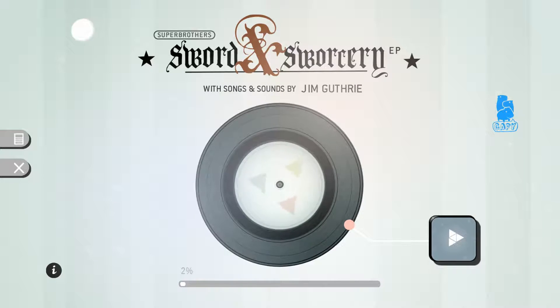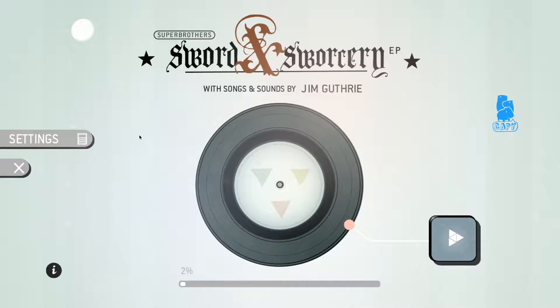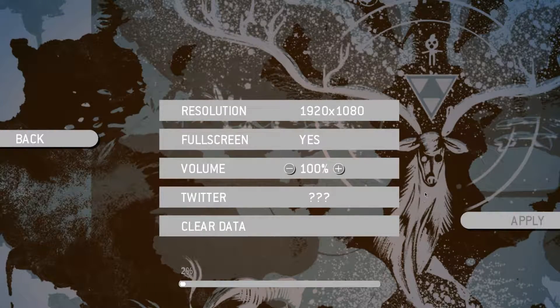It turns out that if you go into the files in your Steam UserData folder, you can find a config.txt file and open that up and find a vSync option, which for some reason is not in the settings menu - which it should be. You also find separate audio controls for sound effects and music. Turning off vSync has fixed the issues, at least for now. I have over 1,000 frames per second in the menu and like 500 in-game.